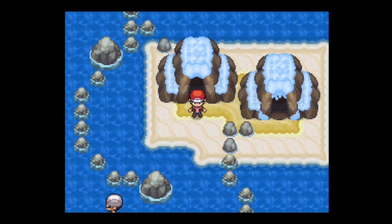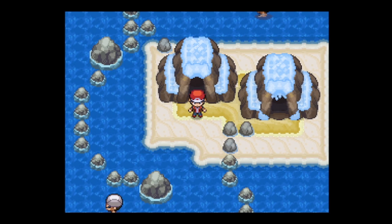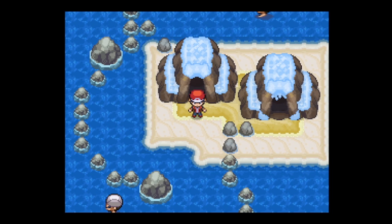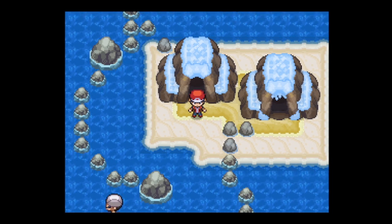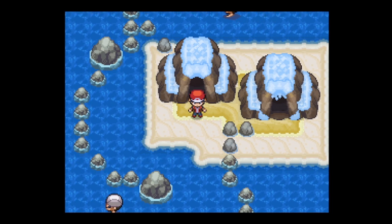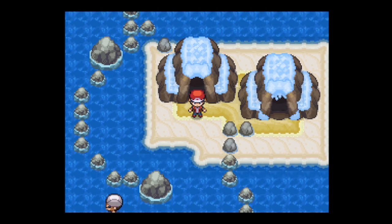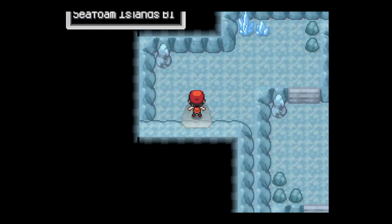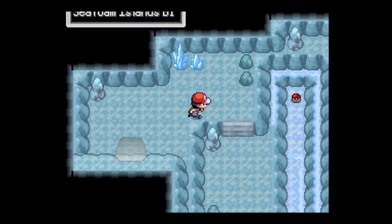Now, keep in mind that you would need Surf, you would need Shrink, and you'd also have to defeat Giovanni after the Zapdos-Kuno event that happens. That's where you would get the ice pick and the Power Plant Key in order to get Adokuno and Zapdos.